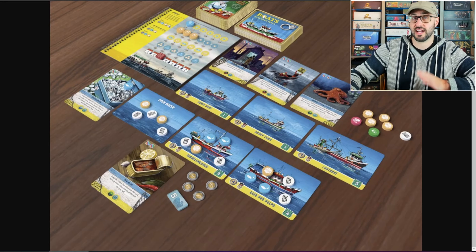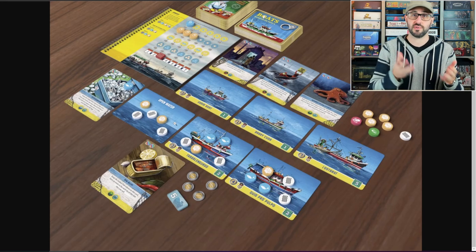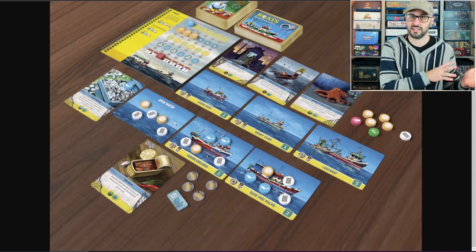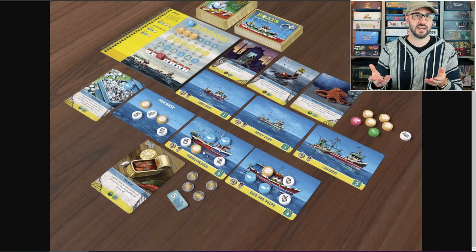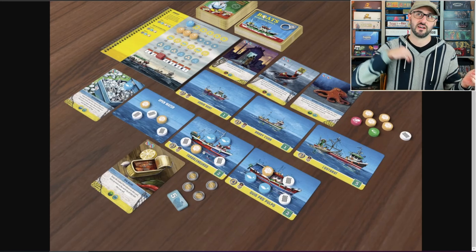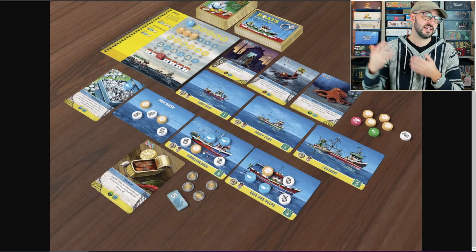Each card can actually only hold five tokens, so if you're throwing them back into the open ocean, you can only put five on that open ocean card. But you can also choose to release them back into the ocean on your boat cards — you just have to keep in mind that you're then occupying a token location that you might be able to use to sell a different fish.